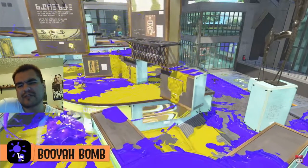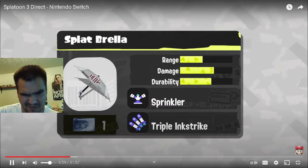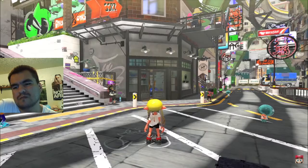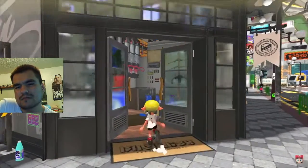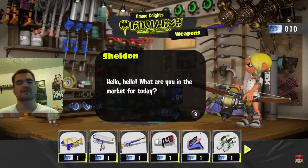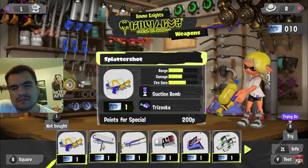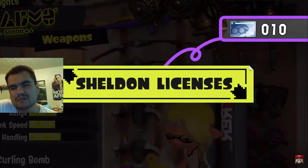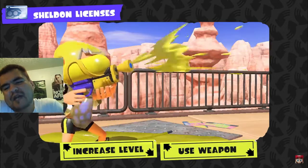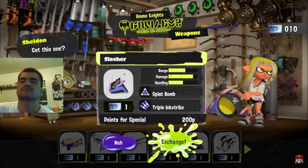Special weapons are paired with main weapons, so find the combo that suits your splatting style. Shop at Ammo Knights, owned by the chatty horseshoe crab Sheldon. Instead of using in-game currency, you'll need Sheldon licenses. Obtain them by leveling up through battles and by consistently using the same weapons. One Sheldon license can be exchanged for one weapon that corresponds to your level.